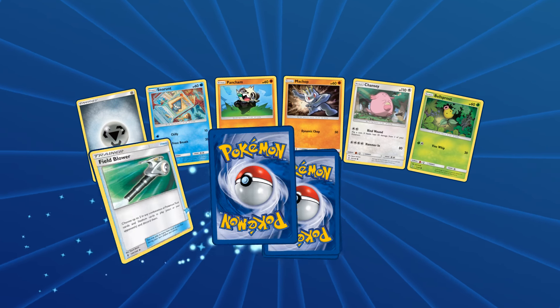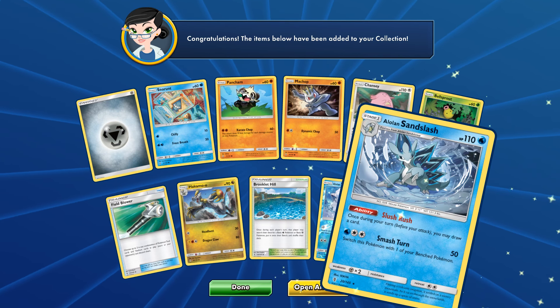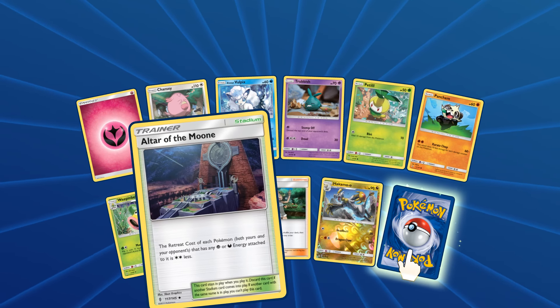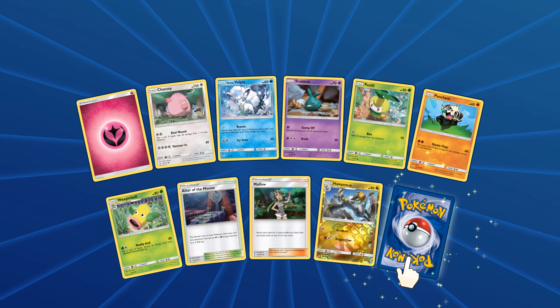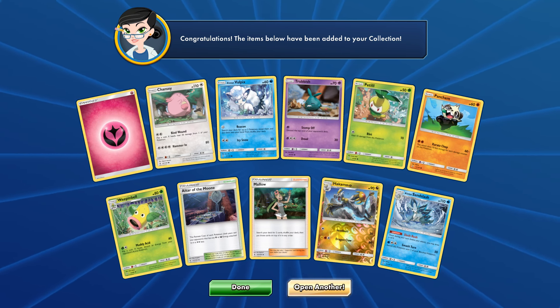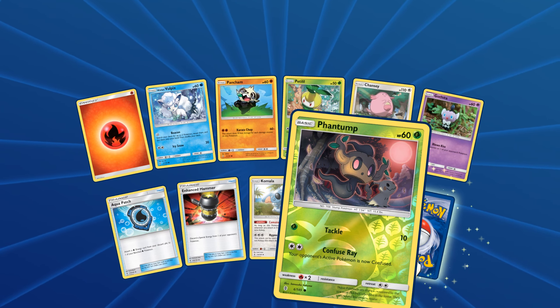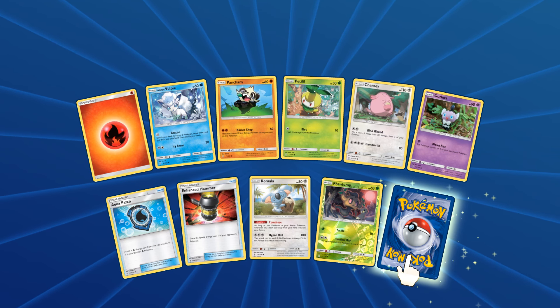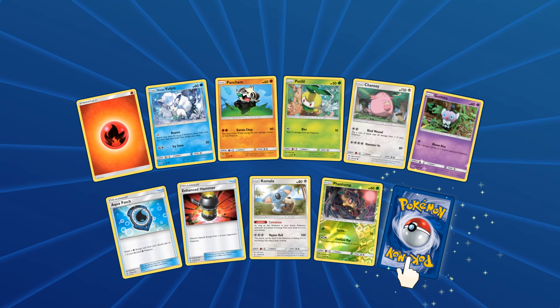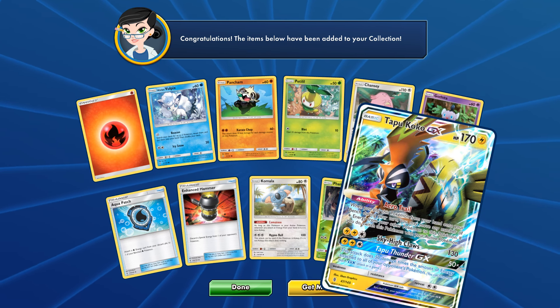Three last packs - let's hope for another GX maybe. Got another Alolan Vulpix reverse. Another Alolan Sandslash. Two final packs - got a Hakamo-o reverse. And finally, come on - another Alolan Sandslash. Dammit. Butterfree and Alolan Sandslash, we got too many of those by now. Okay, last pack. The last pack - will we get something nice? We did get a reverse Phantom, which I really like. And finally - the final card for this video's unboxing - let's go! Oh! Nice! We end in style! Tapu Koko GX!